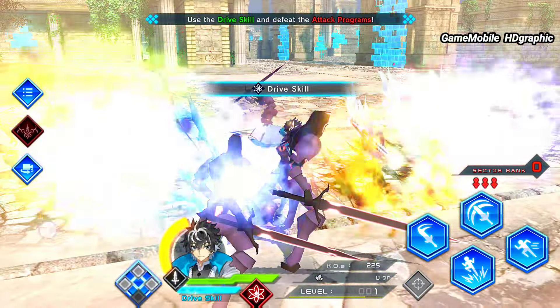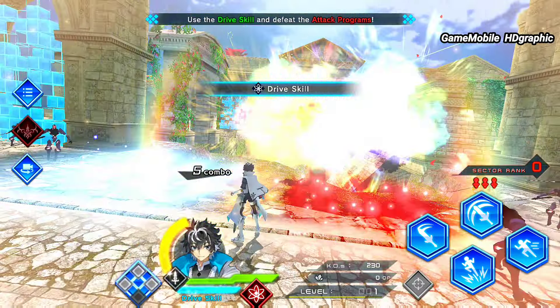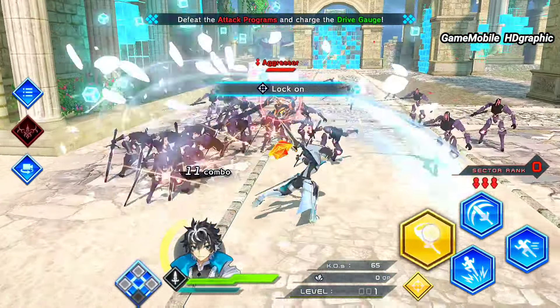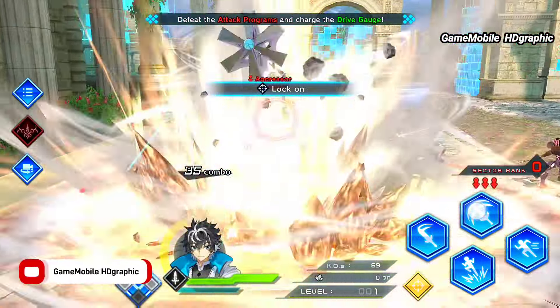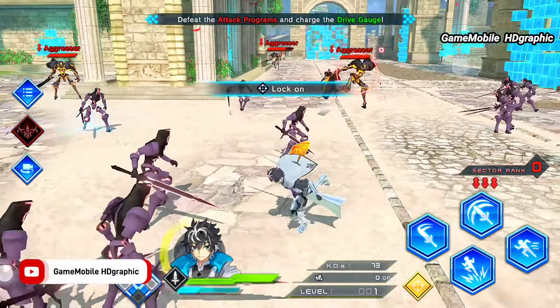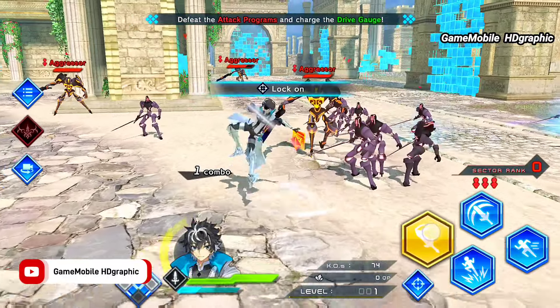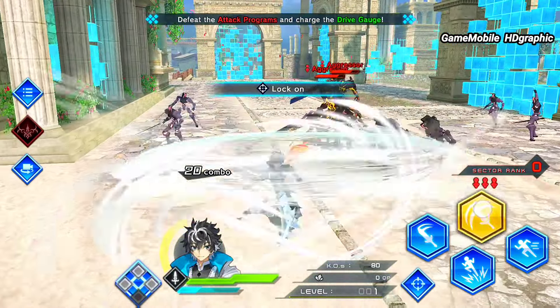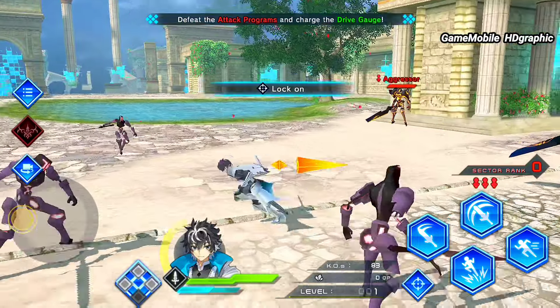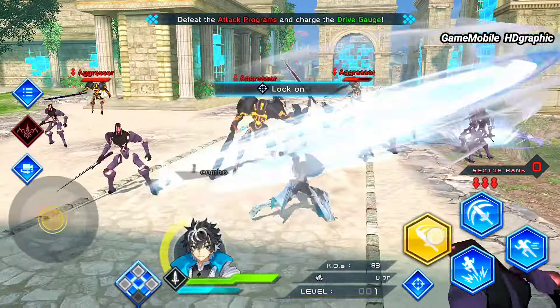The harder the combination you do, the higher the damage dealt. Every single skill visualization is truly magnificent. We need to keep hitting enemies to build up energy, which will trigger our hero to transform and become stronger. Fate Extella Link is the best offline RPG you must play. Unfortunately the game is available to download on Google and playable for Android platforms only.